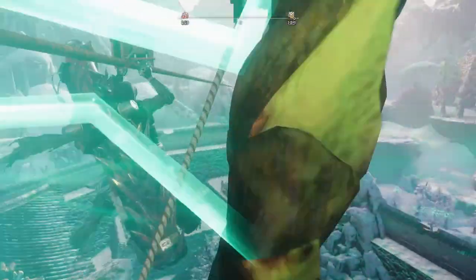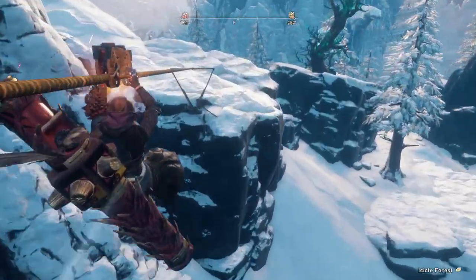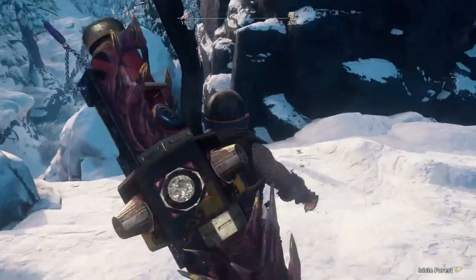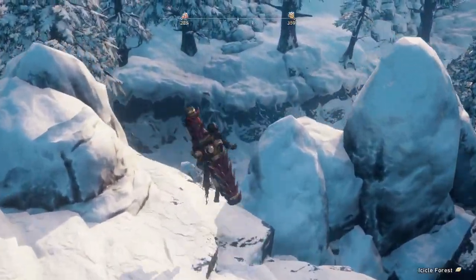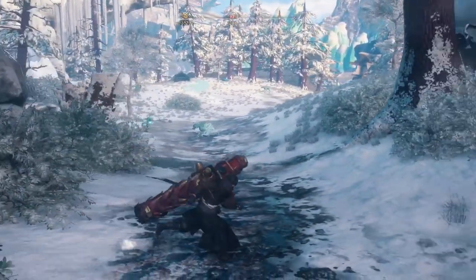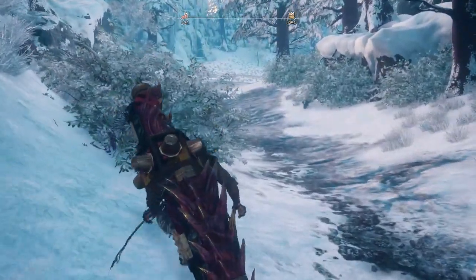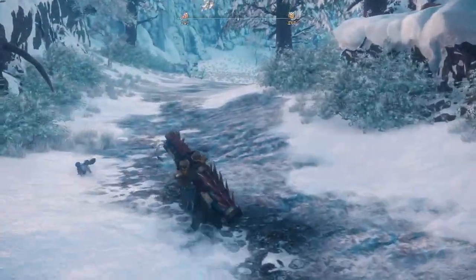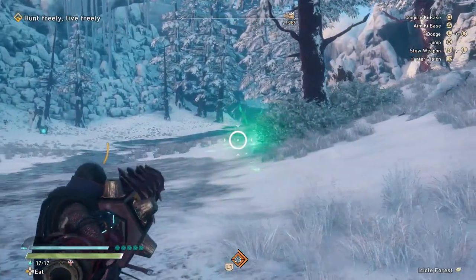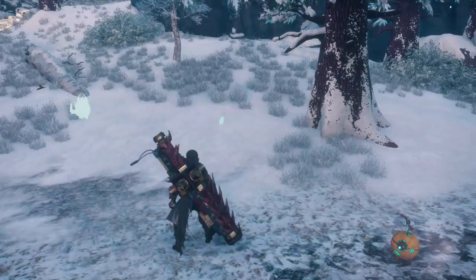This flying vine takes us to the mid area where you could fight a bunch of kemono which regularly roam that area or spawn there. They usually spawn in this area or the area behind us, or tend to run away during the fights. Let me travel back and show you the other traversal points.